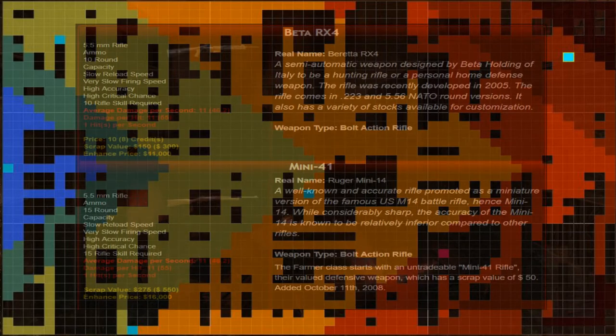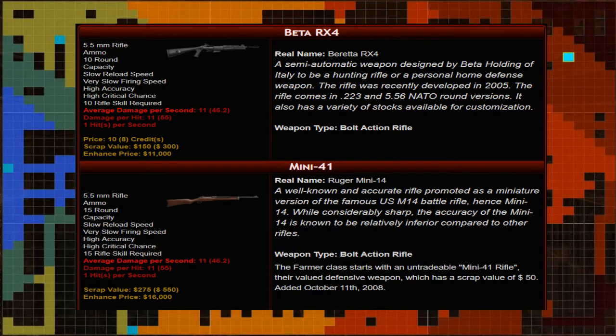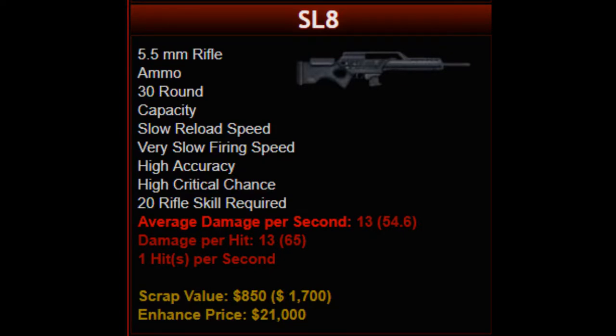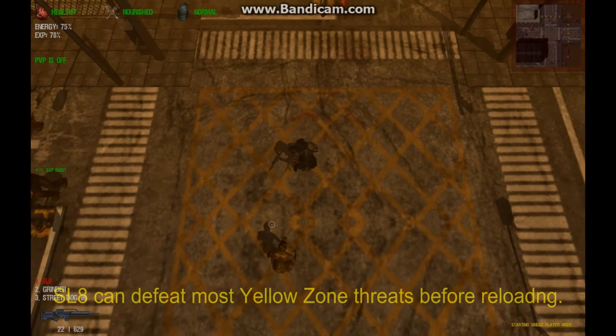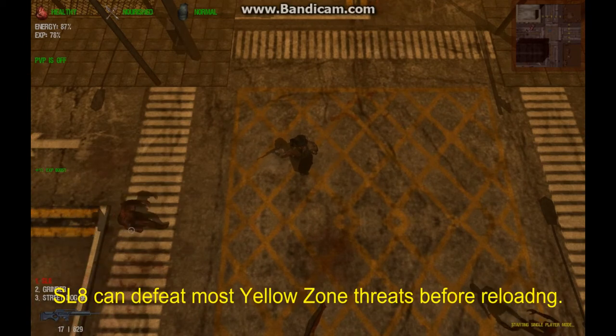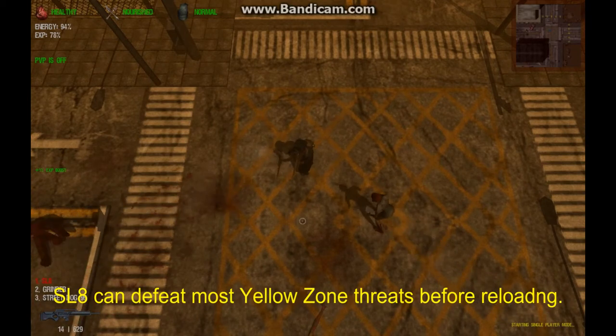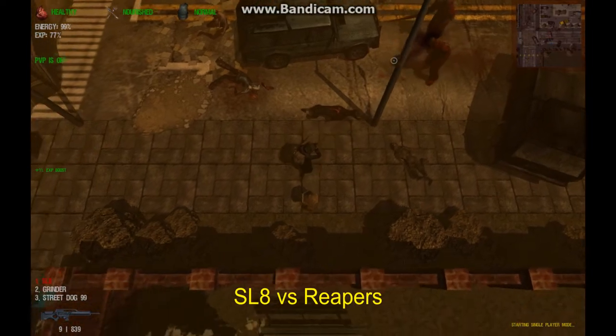Even the weakest available rifles, the Beta RX4 and the Mini 41, do enough damage to one crit kill all zombies in the blue zones. Unlike most bolt-action rifles, the Beta and the Mini offer only high accuracy. They are good enough to get by, but the first rifle that we truly recommend is the SL8. This 20-proficiency, high-accuracy bolt-action rifle is slightly more powerful than its predecessors, but its real advantage is ammo capacity. The rifle's magazine holds 30 rounds, enough to fire continuously for half a minute without reloading. This benefit is almost incalculable for students with fewer points in reloading, making the SL8 worth holding on to instead of upgrading to more powerful rifles with smaller clip sizes.